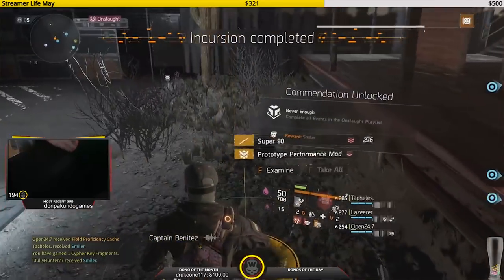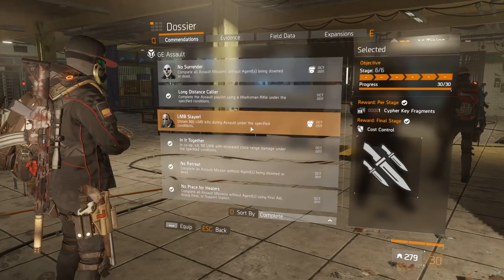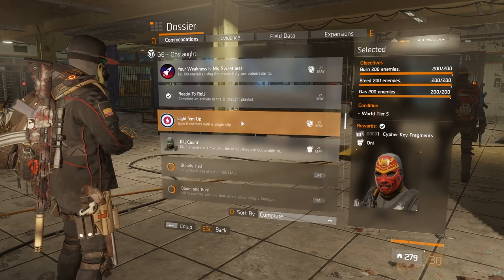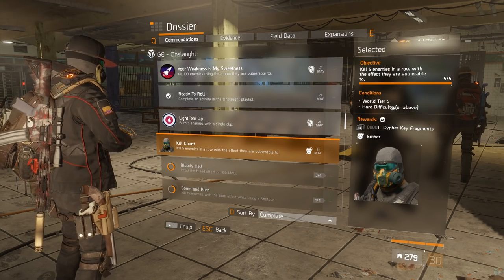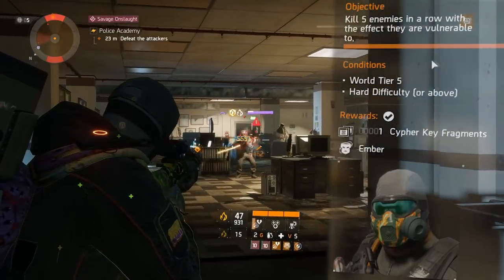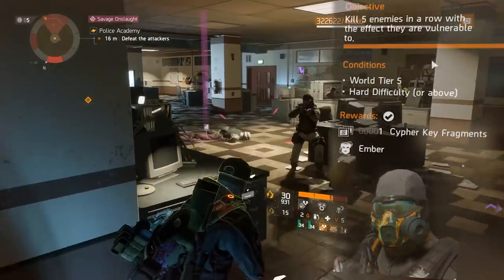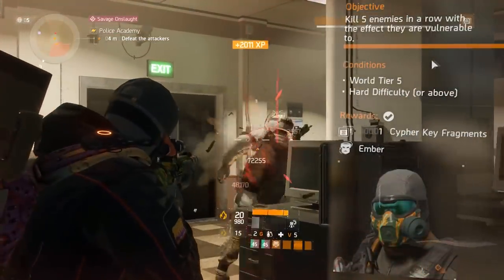There's one more mask that's even easier — that's Ember. World Tier 5, hard difficulty or above: kill 5 enemies in a row with the effect they are vulnerable to. Really easy. Basically just kill 5 fire, 5 bleed, or 5 gas targets in a row with the right status effects on your gun — really, really simple.